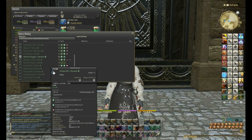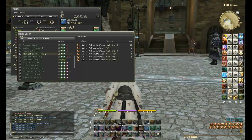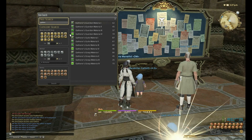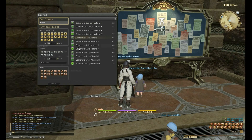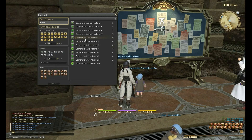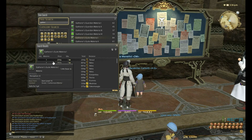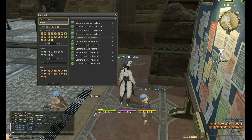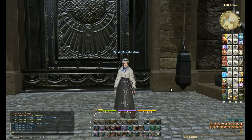Now I need to put on two Perception plus 3s, but I actually don't have any right now, so let me go buy some. All of the gathering materia start with the word 'gatherer', which is obvious. These are extremely cheap — less than 300 gil each — so I'm not bothered. I'll just buy a few and I can always sell them back later if I don't need them. I'm buying more than I need because when you're melding materia onto additional slots which are not guaranteed, the chances of it melding will be less.